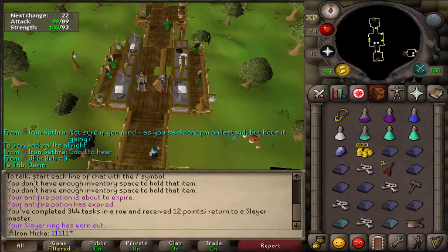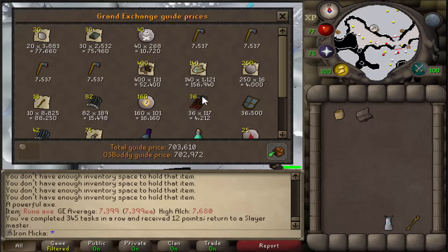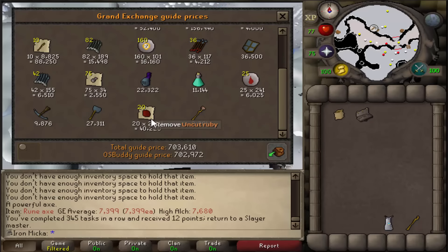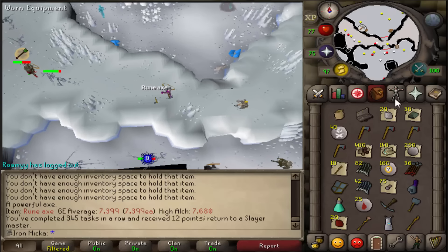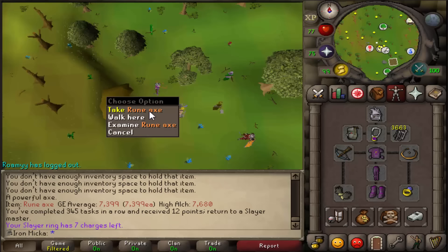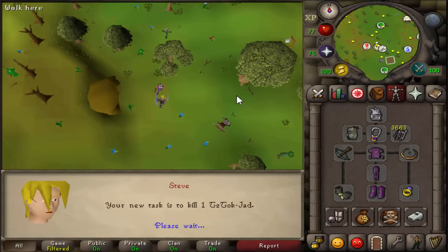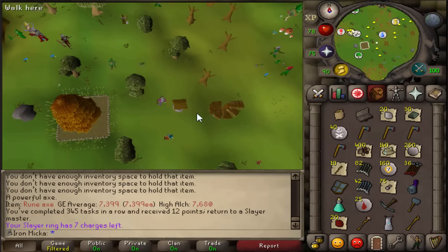I just finished the wyvern task - 51 killed - and this is the quick loot without bones. So basically 51 wyverns, 700k loot - pretty decent. Wyverns are really good money. I decided to bury all the bones since I was playing League of Legends and AFKing. I'm going to grab another task - I'm not feeling like doing Jed right now, so I'll skip it. Hopefully we can get some krakens or abyssal demons.